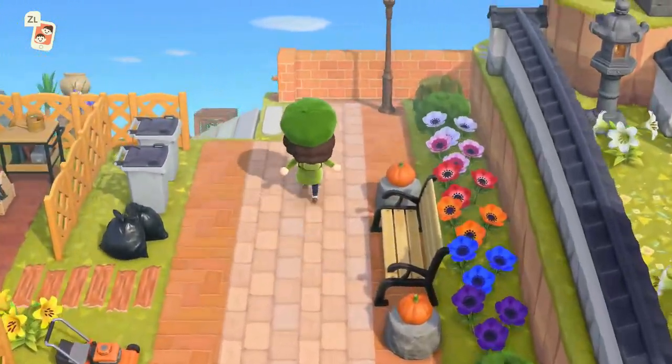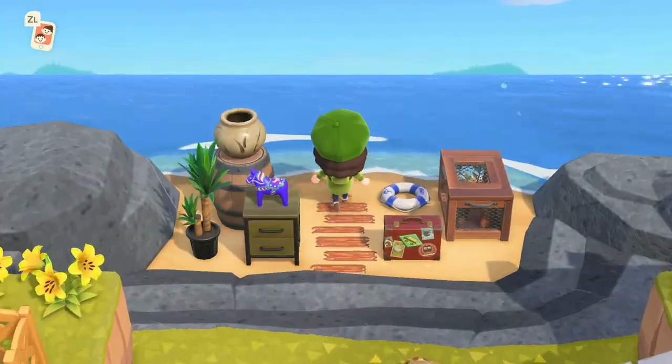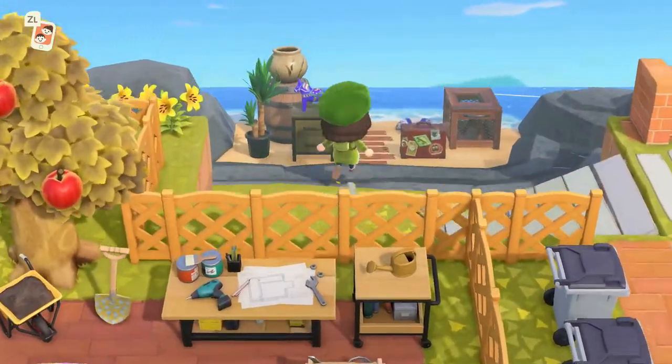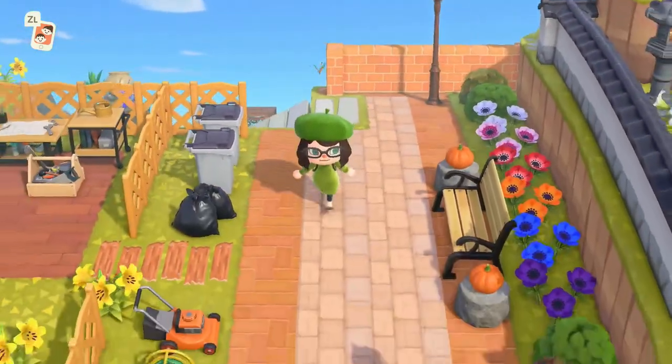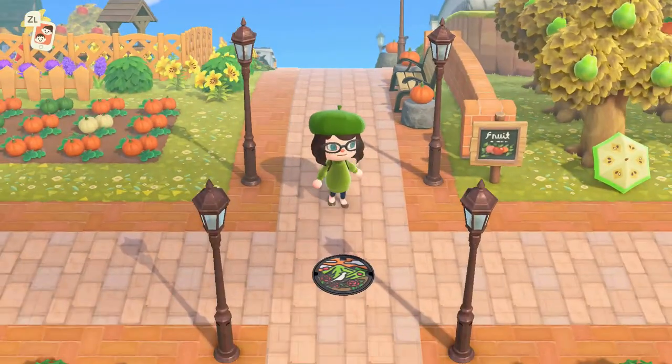And then out here is where Red comes. This is the secret beach, so I made a little pirate bay for him, complete with all this really cool stuff. And a turtle! Whoever came up with the idea to put a custom design on the ground to make turtles — I love that person. They're fantastic.